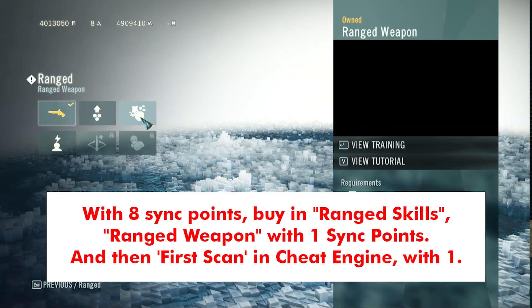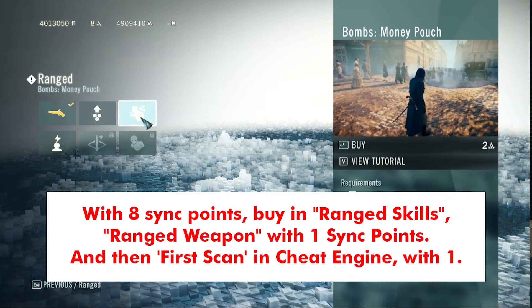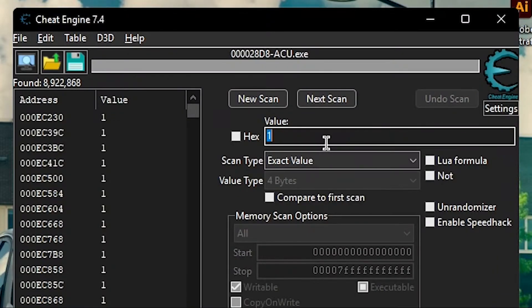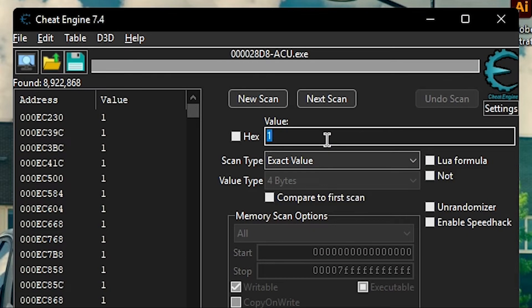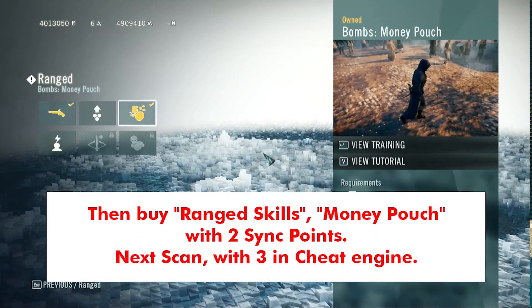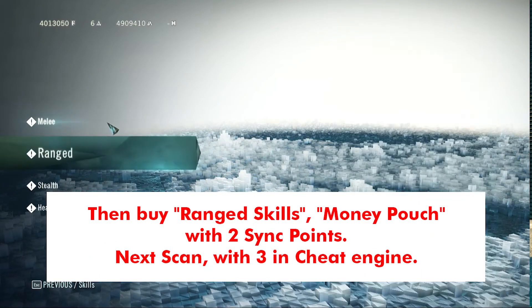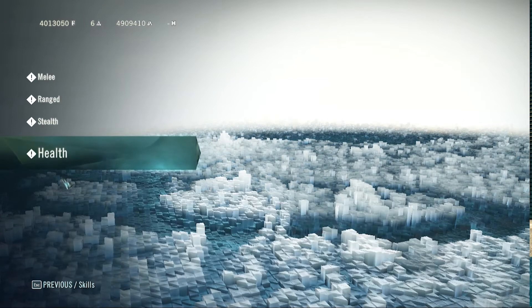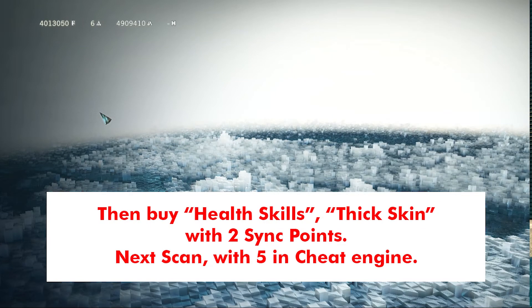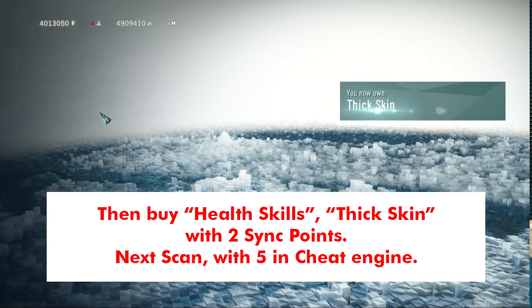Buy a ranged skill — ranged weapon — with one sink point, then do a first scan in Cheat Engine with one. Then buy ranged skills money pouch with two sink points, next scan with three in Cheat Engine. Then buy health skills thick skin with two sink points, next scan with five in Cheat Engine.